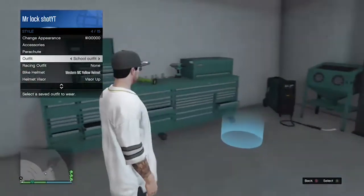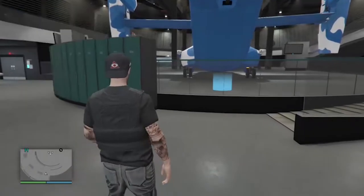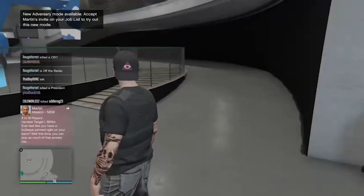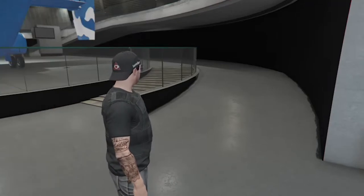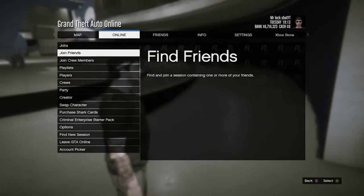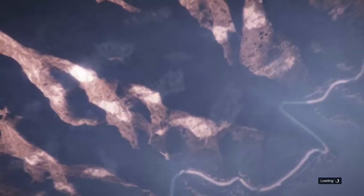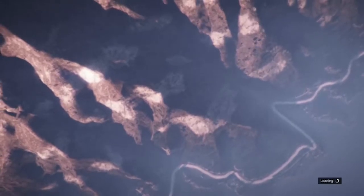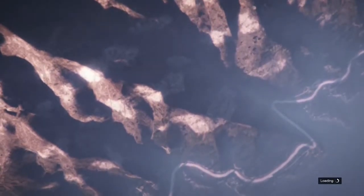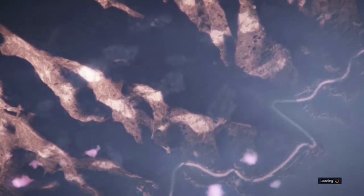All you're going to do after you switch the vehicles is just go change to one of your outfits, exit out of it, and look in the very bottom right corner. Wait till you see a yellow circle spinning — as soon as you see that's done, you go to online and just join friends. Now we've got to wait for the loading screen, so I'll probably speed this up.